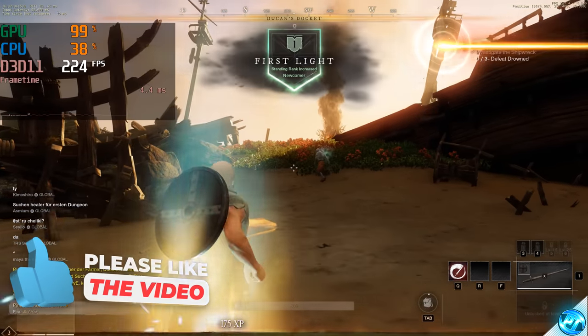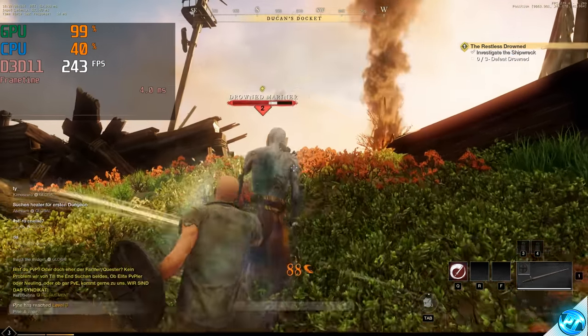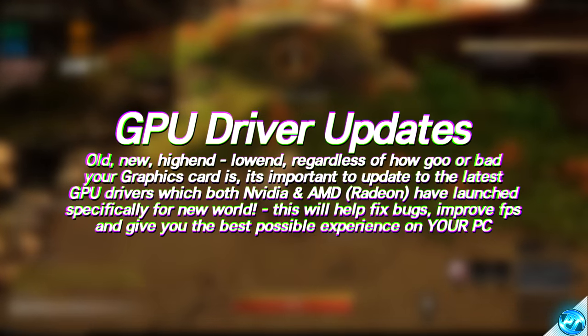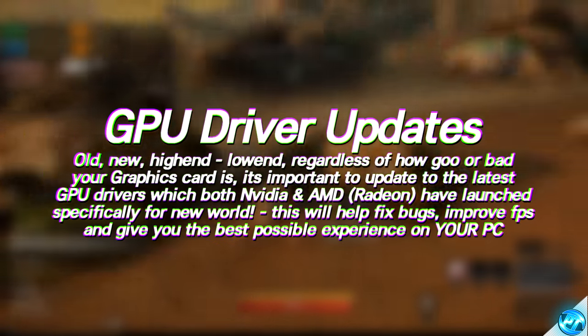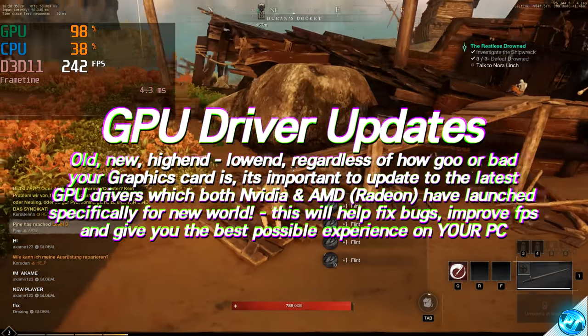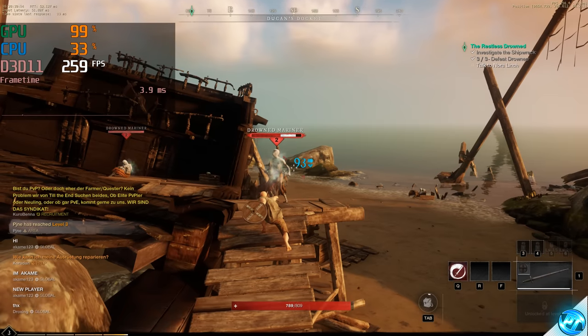This now leads us to the GPU or graphics card optimizations section. Before applying any of these, just like with Windows, you want to make sure that you're running on the latest graphics card driver. Regardless of how old, new, or high-end your graphics card is, both Nvidia and AMD Radeon have released brand new drivers specifically for New World to fix bugs, performance issues, and give you the best performance possible. Updating your GPU drivers is incredibly simple, easy, and completely free.